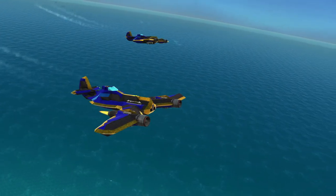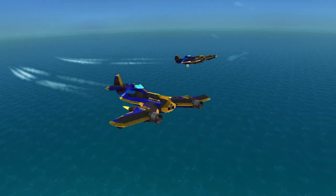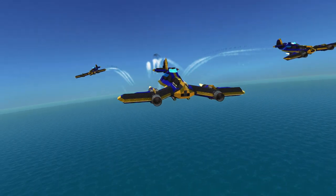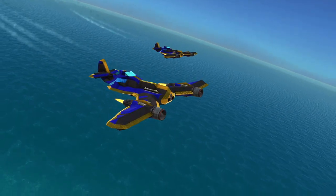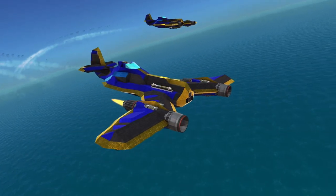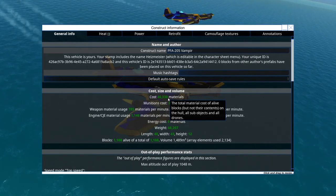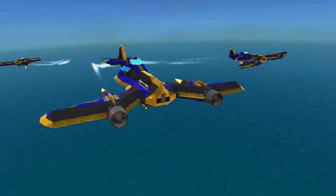Greetings, ladies and gentlemen, and welcome back to the Azure Seas of Nita. I am der Einzmeister, and this is episode 19 of the Quest for Nita campaign, season 2. I am here in the designer, currently applying the finishing touches to the newest aircraft in my fleet. This is the PFA 205 Vampire, a heavy fighter.